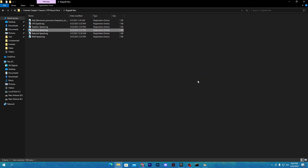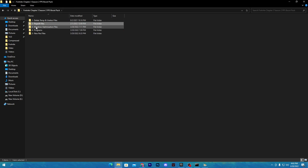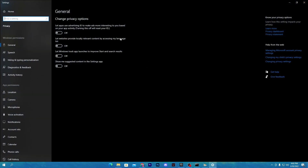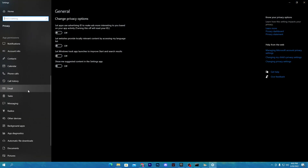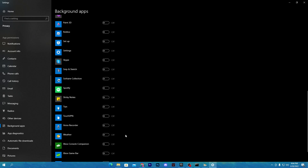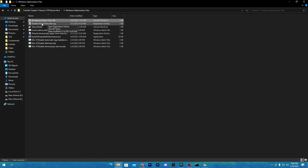Once you've installed all the registry files, go back to the main directory of the boost pack and open the third folder: Windows Optimizations. Here you'll find all the best optimization settings for Windows and some registry files. First, open the Background Apps section and turn off all background applications. This won't delete them — it just disables them so they don't run in the background while you're playing Fortnite or any other game. Turn it off to disable all Windows background applications, then close settings.